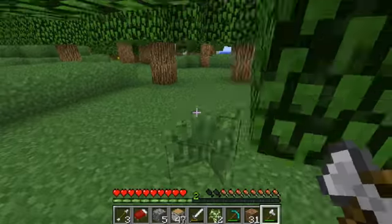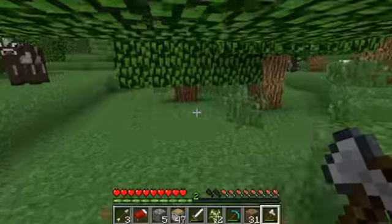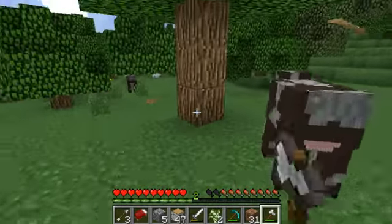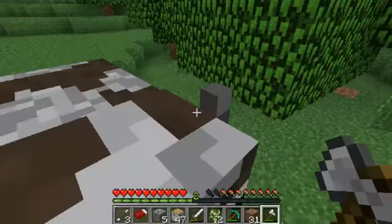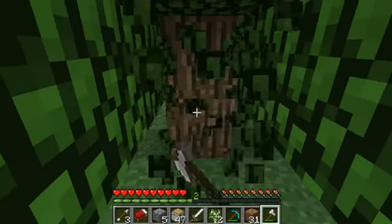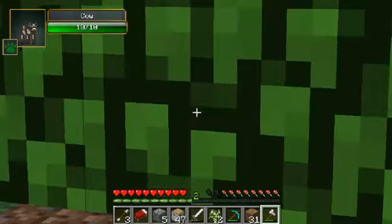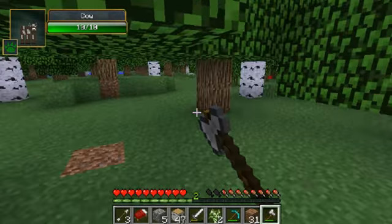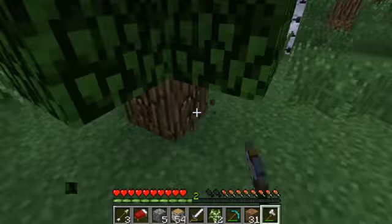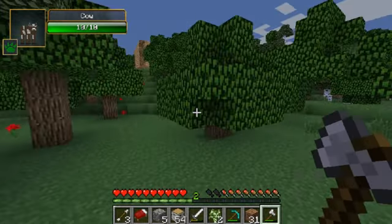We're going to lumberjack. Hey, cow. Out of here! Take care of this tree. Take care of this tree. We're going to have a chest to store wood, since we're getting wood a million times faster. But now for some reason this episode isn't funny at all.